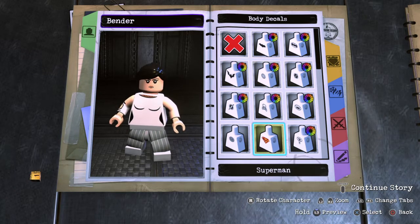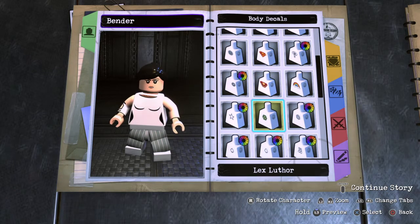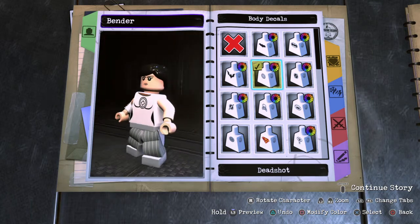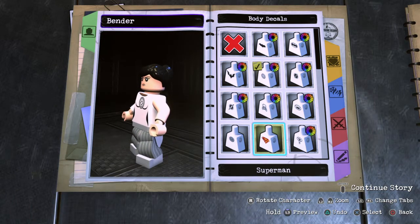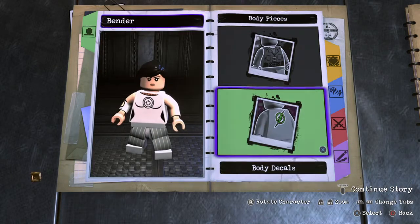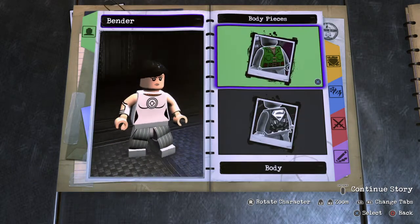It needs an Aperture Science sign, so we gotta find something that somewhat matches — it's like a circle. Deadshot I guess. I feel like Deadshot will probably be our best choice. Let's just check down here — alright, yep, we'll do Deadshot.